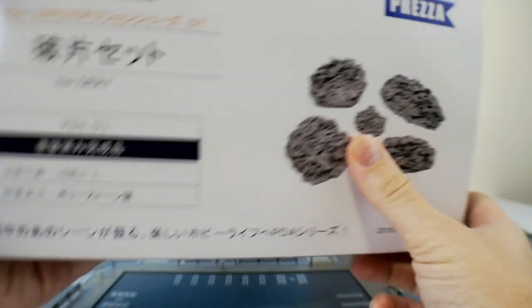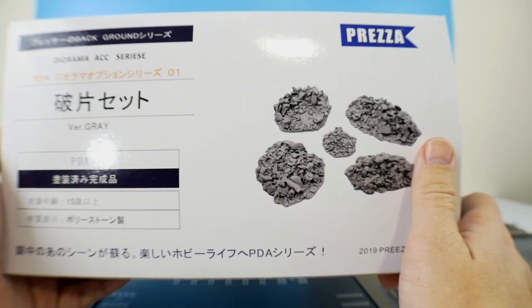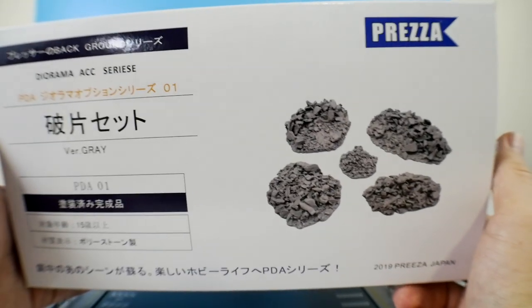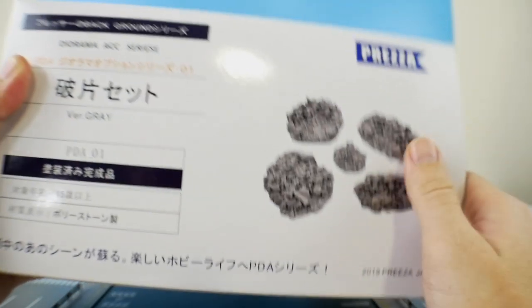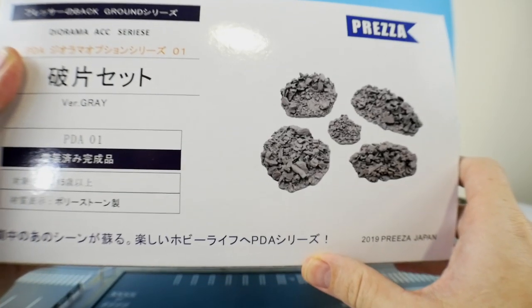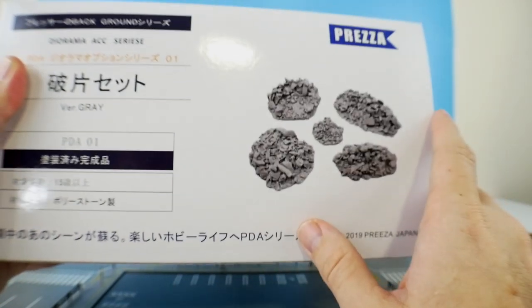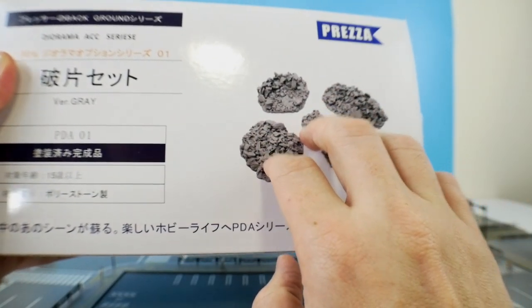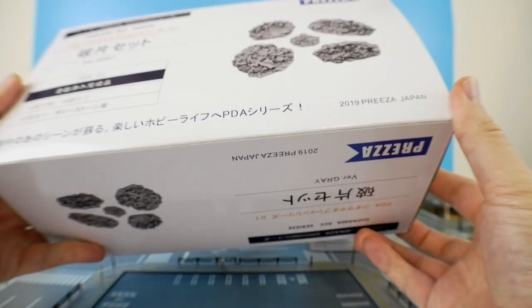I paid around 1,000 to 1,500 yen for these at a convention, which is a lot less than the roughly $27 retail price. That's actually where Harry and I met the owner of this company, and that's pretty much how they ended up stocking it over at Newtype HQ. The owner was super friendly, and he has a lot more planned. The buildings came out in 2018, this one in 2019, about the same price.